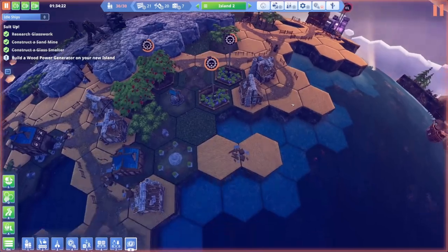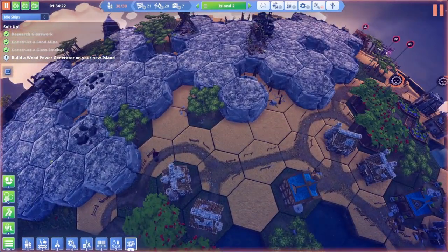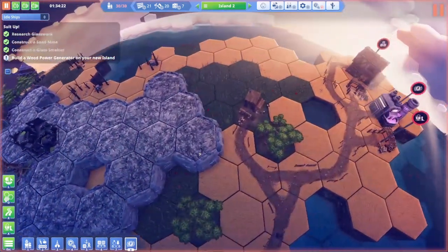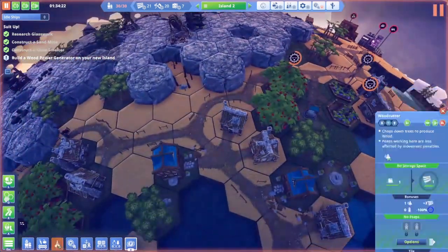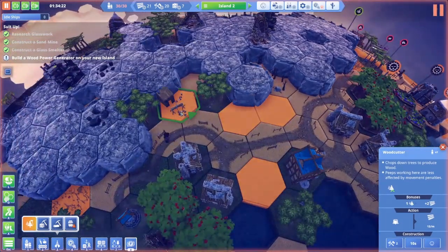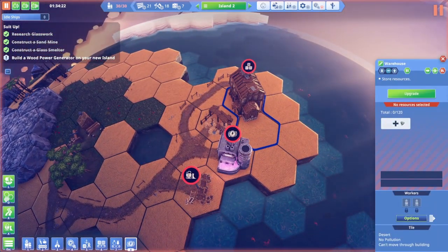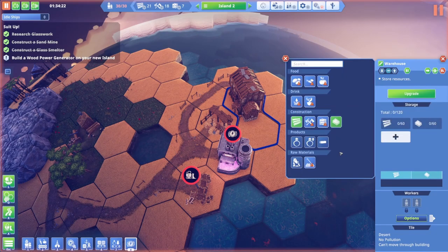We don't have much wood over here. Can we build a forestry thing just anywhere? Does it need to be on grass or can we put it on a desert? No, we can't put it on desert. So let's put another wood thing there. We have a warehouse here, so let's get it to store specifically wood and glass for now.